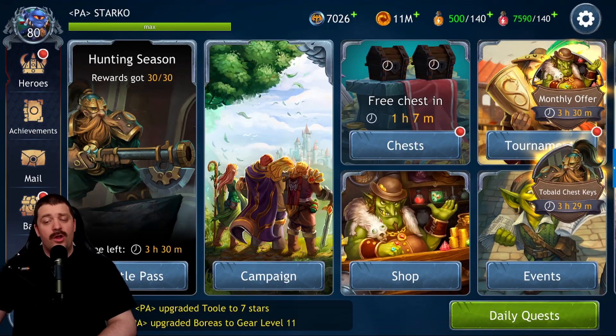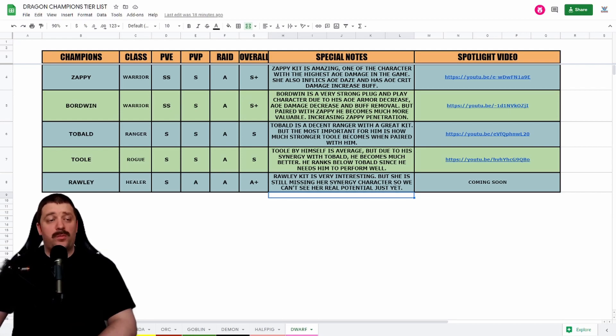So this is the Dwarf faction — five characters. The final ranking: Zappy at S+, Boardwin at S+, Toeball at S, Tool at S, and Raleigh at A+. All very solid characters. These two new factions — F'big and Dwarf — are kick-ass factions. I can't wait to get access to their legendary characters. The new human and orc characters will be added to my tier list in the next few days. Thank you all for watching — join the Discord for the Dragon Coins giveaway and all our guides!